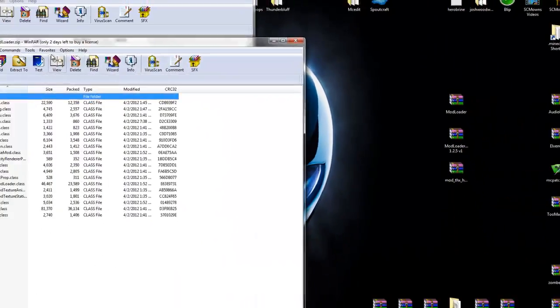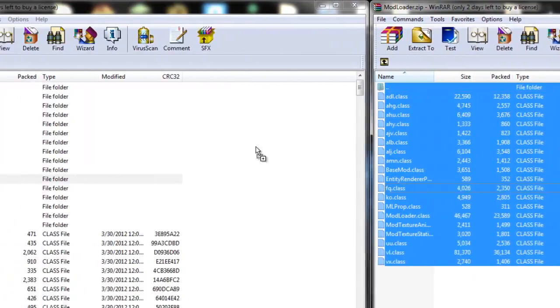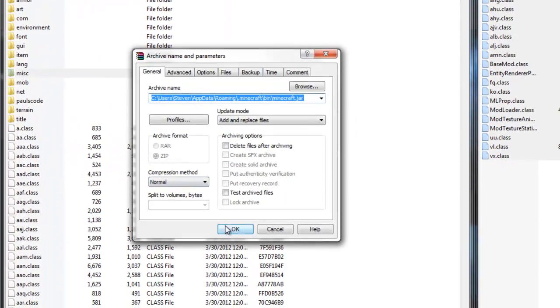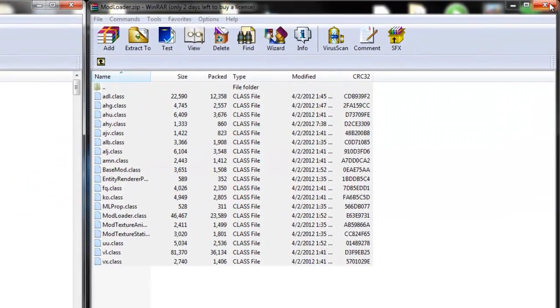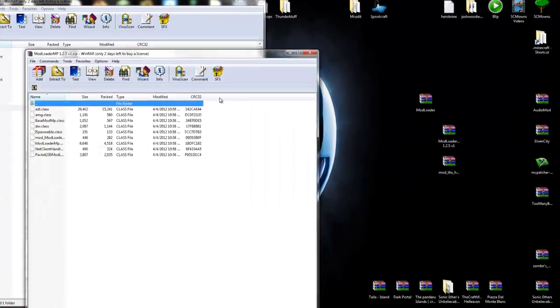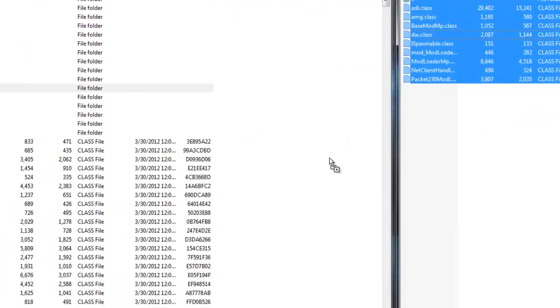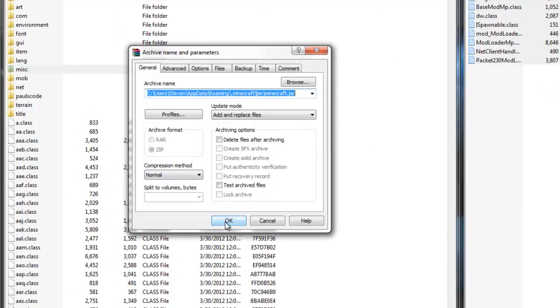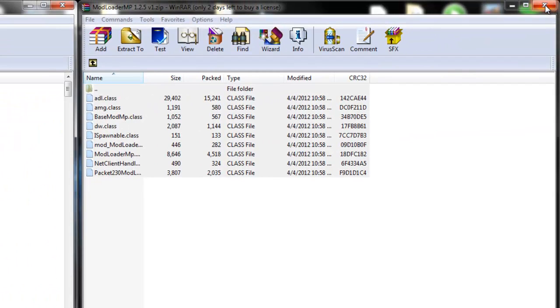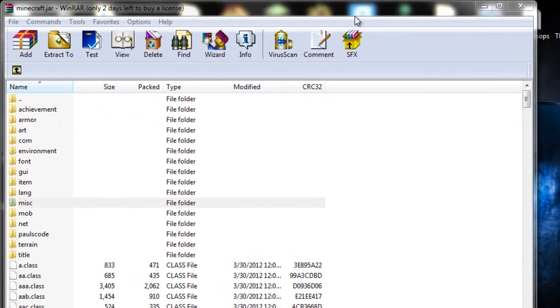Open up ModLoader and double-click it. Move it aside, highlight all the files from ModLoader, and simply drag them all into the minecraft.jar and replace — press OK and you are done with ModLoader. Exit off ModLoader. Now you need ModLoader MP. Double-click ModLoader MP, highlight the files from ModLoader MP, and simply drag them all into the minecraft.jar and replace — press OK and you are done with ModLoader MP. Exit off ModLoader MP. Now go ahead and exit off the minecraft.jar as well because we are done with that.